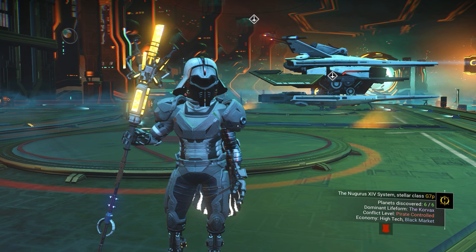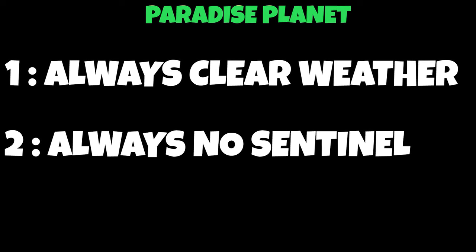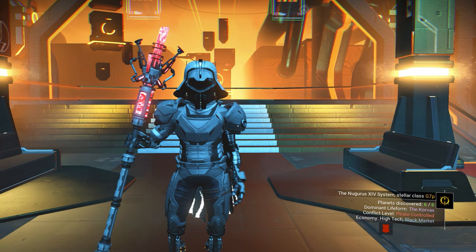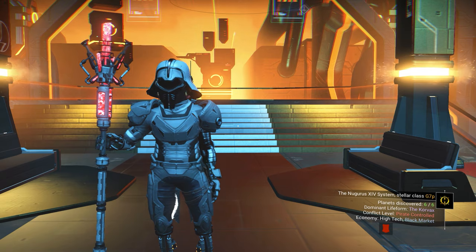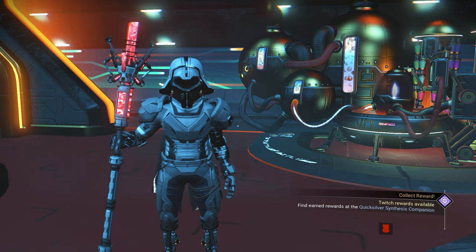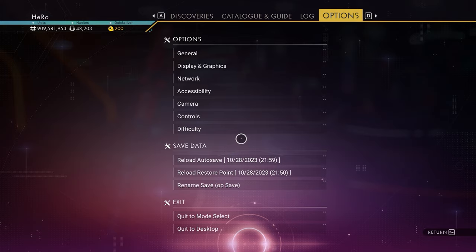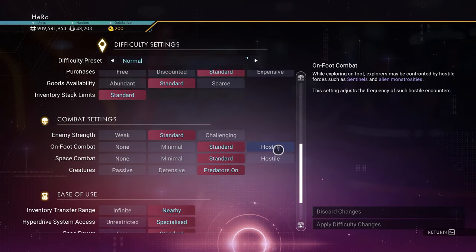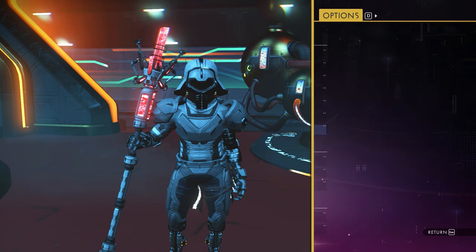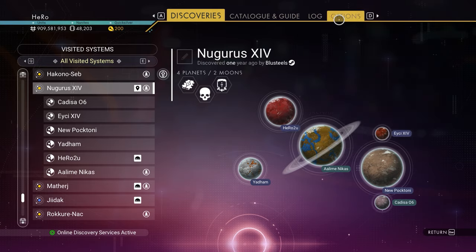Why is the paradise planet a special planet? The paradise planet always has clean weather — no storm at all — and it always has no sentinels. I found out that survival save or permadeath save players can't find the paradise planet at all; it doesn't exist for them. The only thing that makes the paradise planet disappear is if you have your combat set to hostile — you can't find the paradise planet at all.